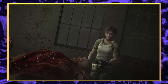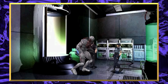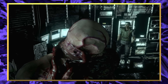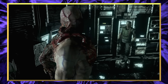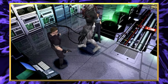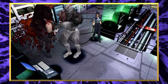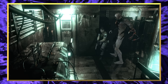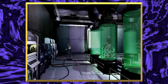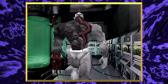We've already established that the Tyrant was the most powerful BOW developed by Umbrella at the time, but did it check the other box of being controllable? The answer is yes — well, controllable by everyone except for Wesker. The final test Umbrella needed to do with the Tyrant before mass producing them was to measure its capabilities against veteran soldiers. The outbreak in the Arklay Mountains cut this final check short.